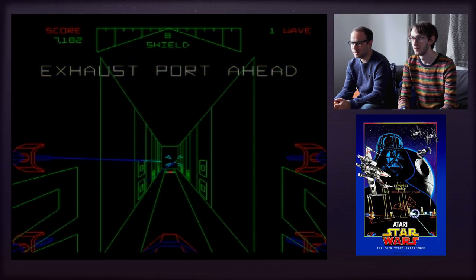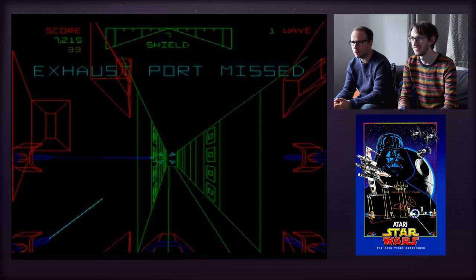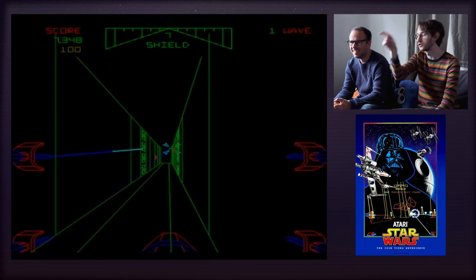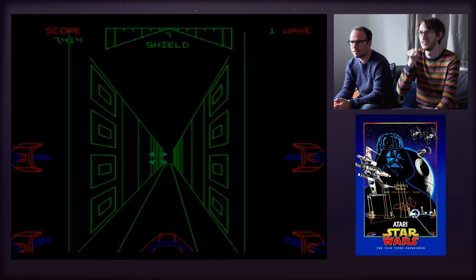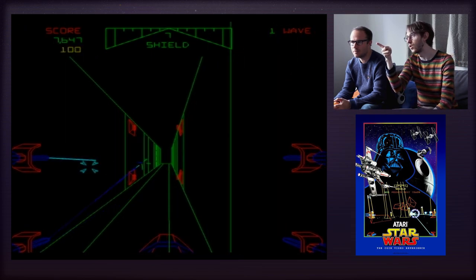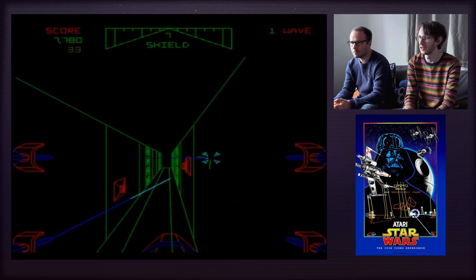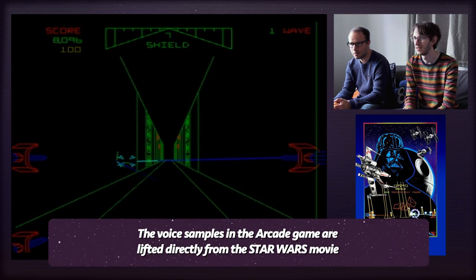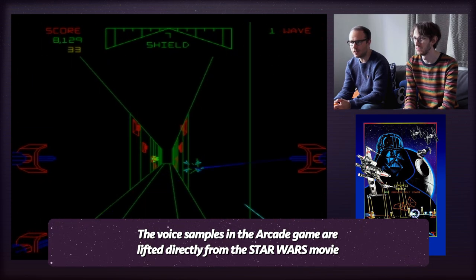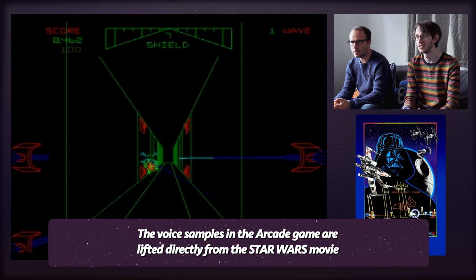Sparkles good or sparkles bad? It says Exhaust Port Missed. So I guess when that comes up next time you've got to try and get in there. At the top it says Wave 1, so maybe that counts down. I think we missed that detail. The vector graphic almost 3D style — it's quite effective actually. The graphics aren't bad in any way; it's the kind of style which doesn't really age because it's just lines.